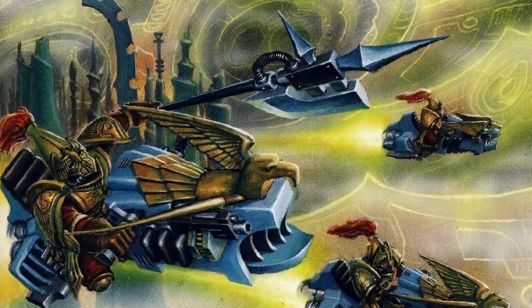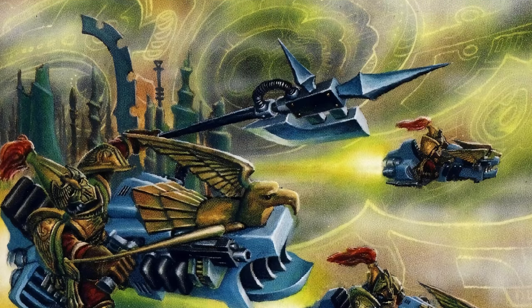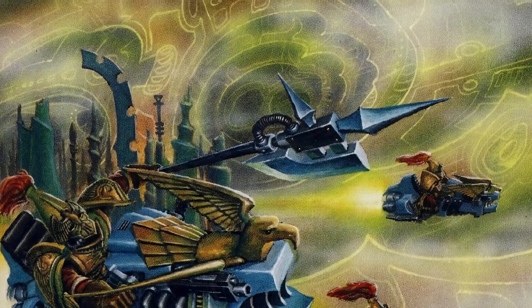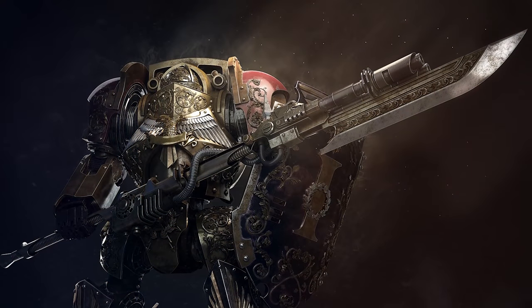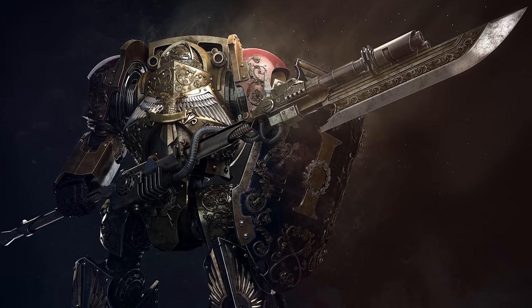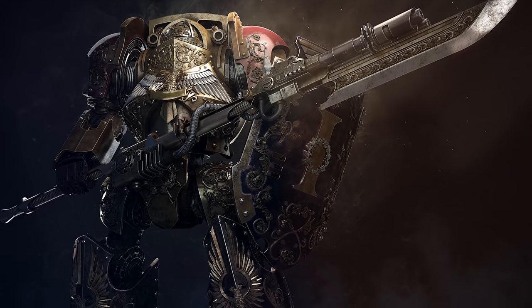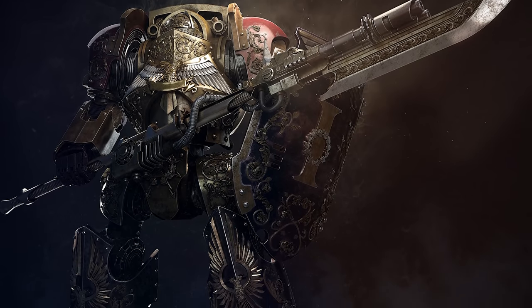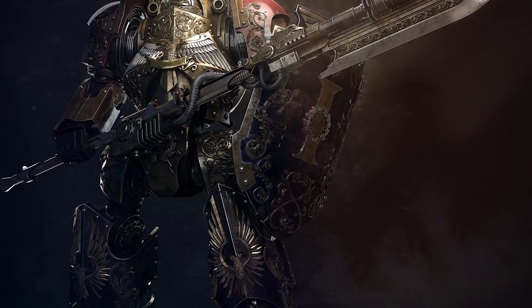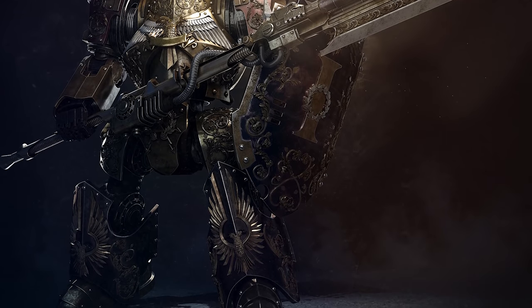What happens to a Custodes when they get severely injured in battle? They don't get disposed of — their knowledge and skills are still legendary. They don't retire — that's a waste. They get thrown in a mech. Only in death does duty end. Hence the Custodes have the Contemptor Achillus Dreadnought. Unlike normal dreadnoughts, the Achillus is incredibly mobile with most joints movable, creating a hell of a sight in melee combat — these dreadnoughts can sprint into battle and, if any dreadie could perform flips, it would be the Achillus.